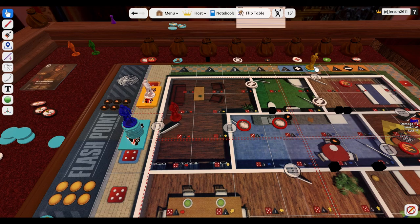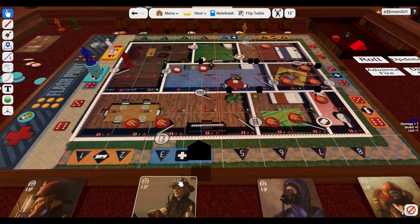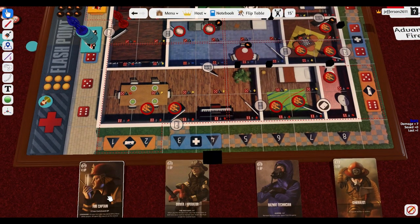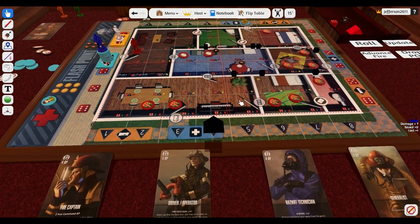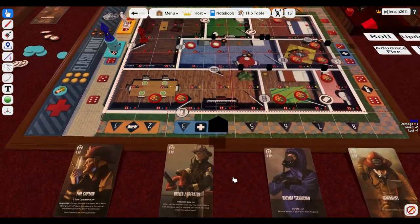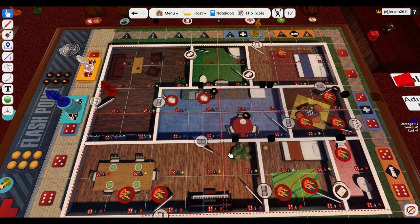The fire captain was also really powerful with the generalist because the generalist already gets five action points, and with the captain's bonus that's seven — almost double a standard player's allowance. The fire captain doesn't do as much for himself, but he basically powers up everyone else. I've never used him with the specialist before, but I think in the future I'm going to put it on a harder mode. I usually don't play cooperative games in hard mode because I can't even beat them in easy mode — I find them overly difficult. But this game is usually about 50/50, which I like. This session was a little too easy because of those character combinations.